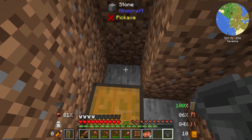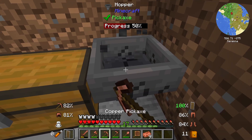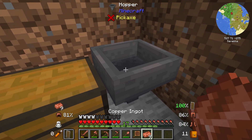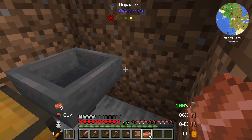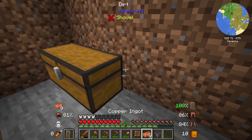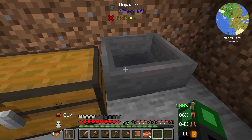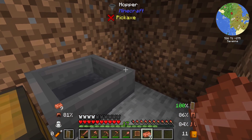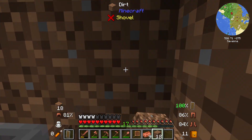We need the hopper to feed into the chest. I'm having a little trouble — I am kind of new to this, so pardon me if this seems simple. Okay, that seems to have made a connection. If I drop something, it is going into the chest — awesome! Our initial setup seems to be done.